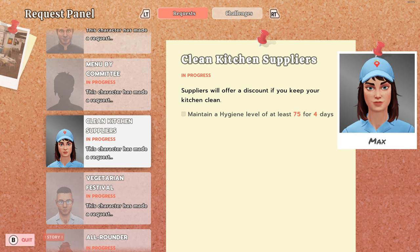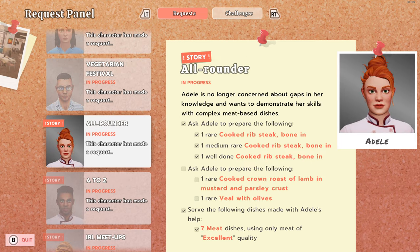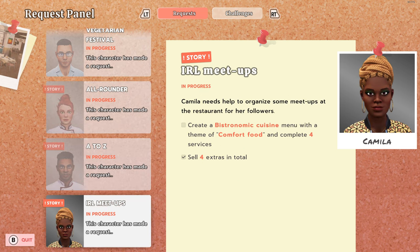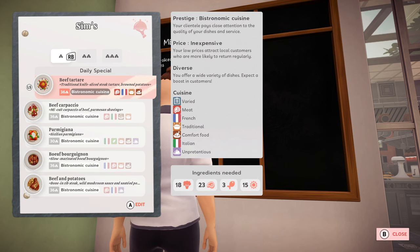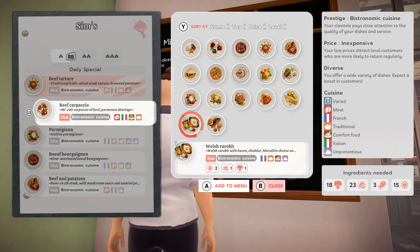Not vegetarian, not the hygiene level. Crown roast of lamb - I don't think we have that yet. Seabream, red mullet. The Bistronomic cuisine with a theme of comfort food - yeah, okay, we've got that in place. The beef carpaccio is the only thing that doesn't qualify. Oh no, beef and potatoes equally doesn't qualify. Let's see if we can find something that qualifies.